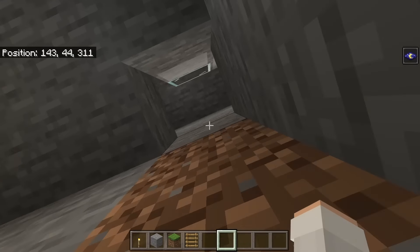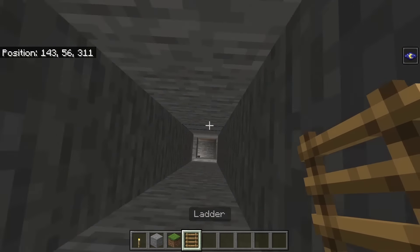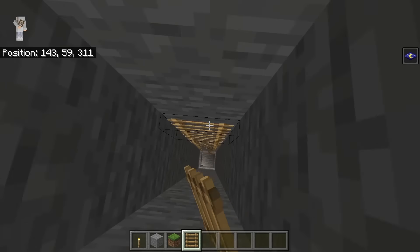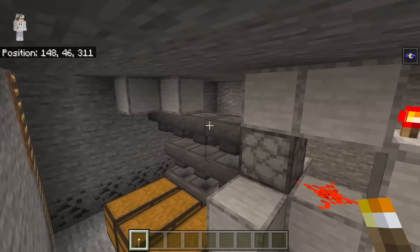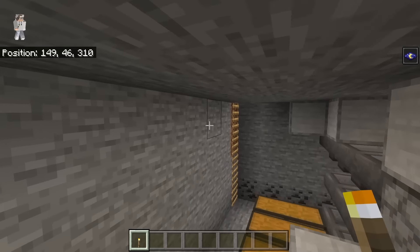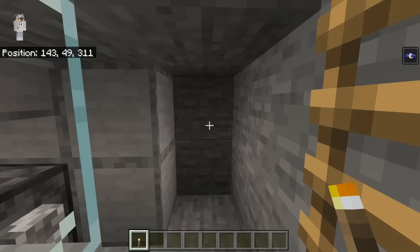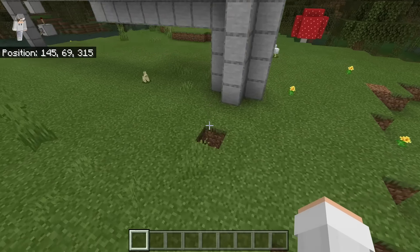Come over here and break blocks all the way up to the surface. Come back down and place ladders along the wall — this will allow you to easily access the trident killer and collection system. Once the item sorter is done, place some torches around the area to prevent mobs from spawning down here, and place a couple torches at the trident killer as well.